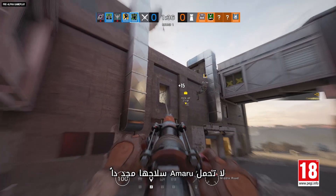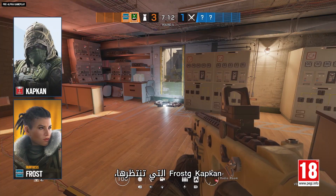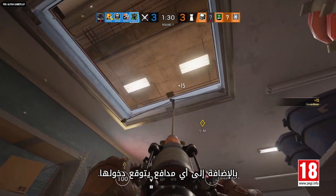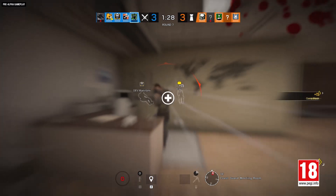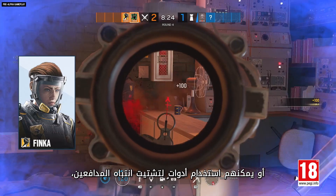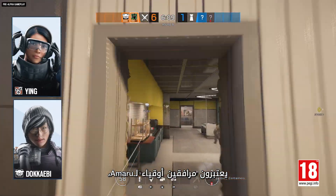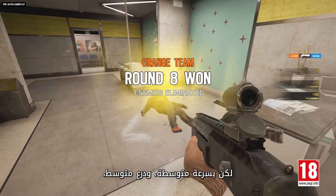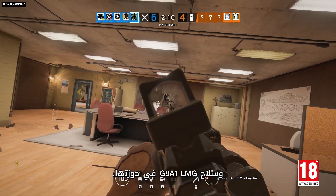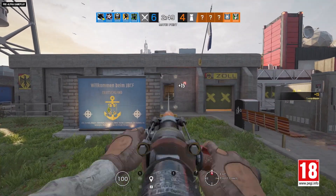Amaru doesn't pull her gun up until landing from the grapple, so she's completely vulnerable to Kapkan and Frost traps lying in wait, not to mention any defenders who may have heard her entry coming. Operators who can give her a quick buff, like Finca, or use their gadgets to distract defenders like Ying or Dokebi, are strong pairings for Amaru. But with medium speed, medium armor, and a G8A1 LMG in her hands, Amaru is a well-rounded and very mobile force to be reckoned with.